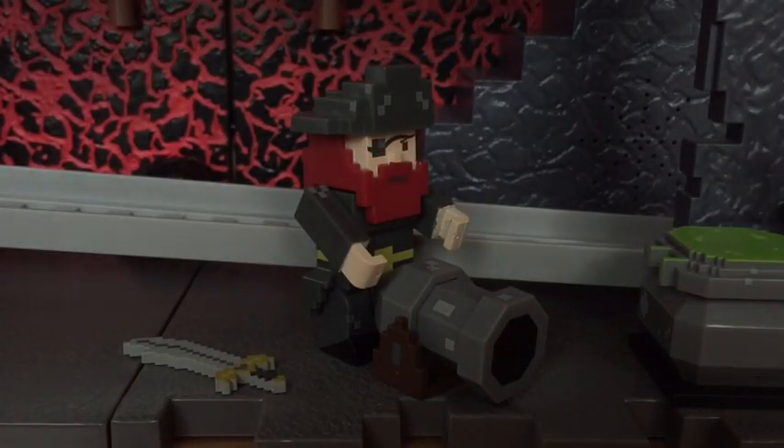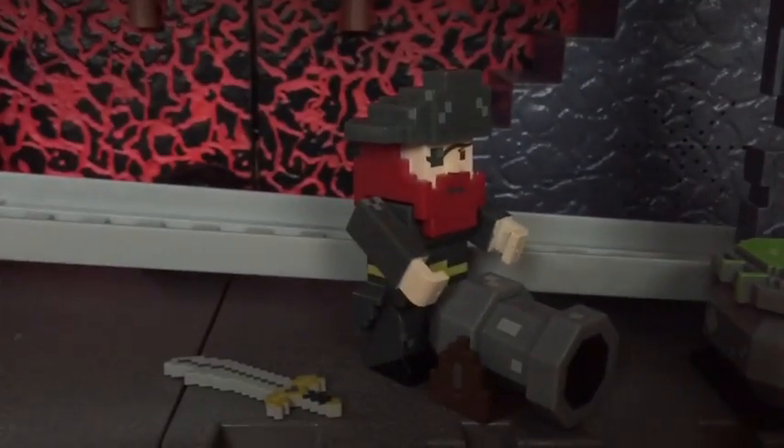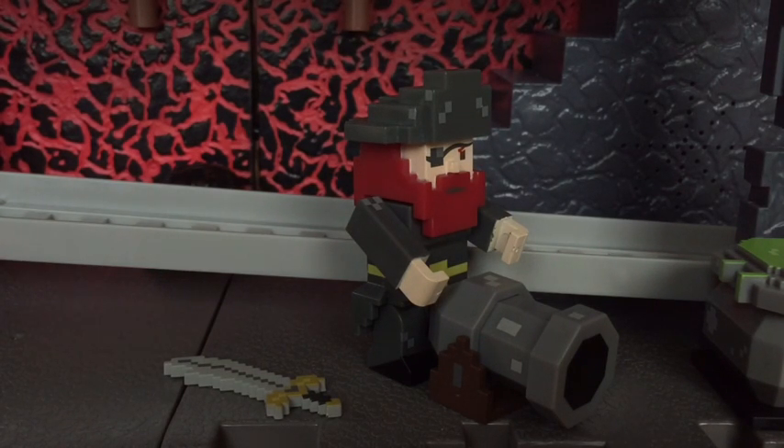That pretty much concludes our review. You can see we got the pirate and the witch doctor down here doing some crafting and watching so if anybody comes to attack. He is $9.99. He is sold out at toysrus.com as of this video — I don't know if he's gonna come back in stock. But you could probably find one online for $8 or $9, which is how much I paid for mine.